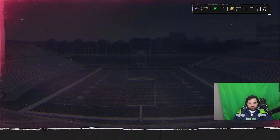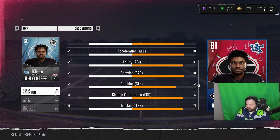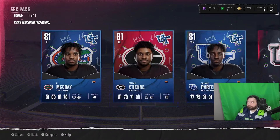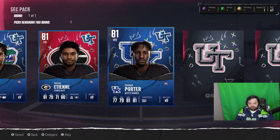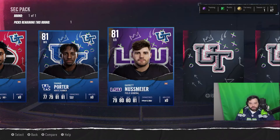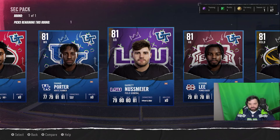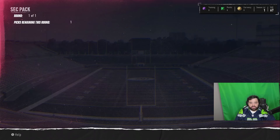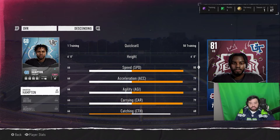Trevor Etienne — can we see his full stats? Okay, let's see: 81 carrying. The music's going for NCAA — okay, so we got some good picks here. LSU. Wait, is that a quarterback with good speed? Hold on — 75 speed, okay. I'm not going to pick a quarterback most likely because I know we get that one guy early. Halfback — 80 speed, not bad.